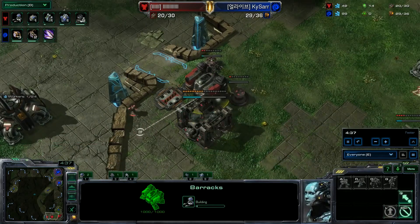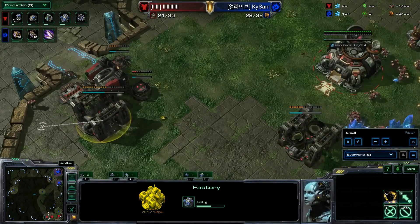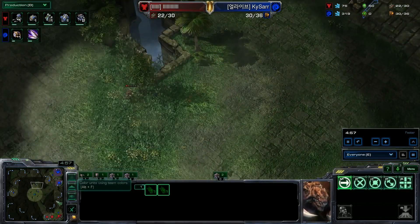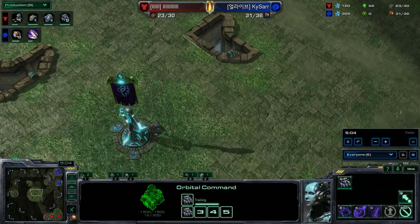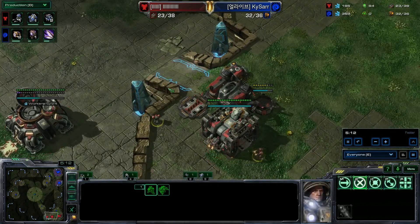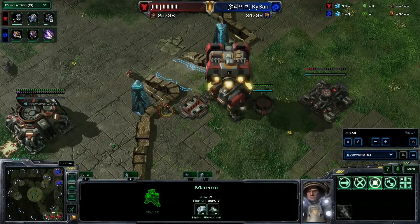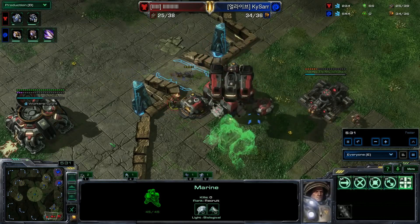We do have a factory on the way here for QXC, and he's got the reactor coming up, which will most likely be for Hellions or Widow Mines — but normally it's going to be Hellions versus Zerg. Widow Mines are very, very good in the mid to late game. In the early game though, you can actually end up losing if you're too reliant on Widow Mines, because one Zergling will activate one Widow Mine. If you have five Widow Mines, just run in five Zerglings, activate all of them, and then send in the rest of your army — and we have seen that happen.